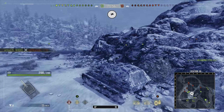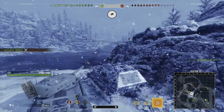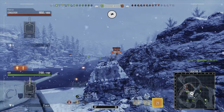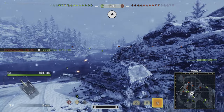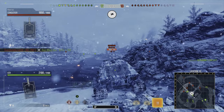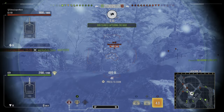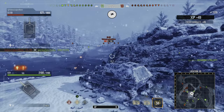Mobility-wise it doesn't get any better. It has a 900 horsepower engine, but don't be fooled — that's just to get this absolutely massive, slow, lumbering tank around the battlefield. It only has a 7.82 power-to-weight ratio, goes only 30 kilometers per hour forwards and struggles to reach that, goes only 12 kilometers per hour backwards, and its traverse is just 22 degrees per second, meaning most tanks will be able to out-traverse you.